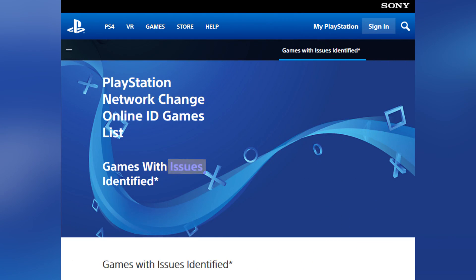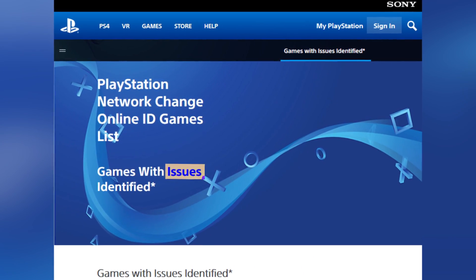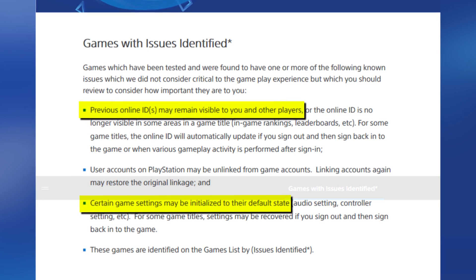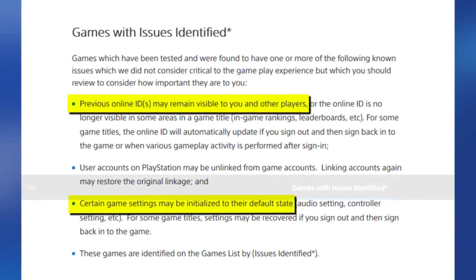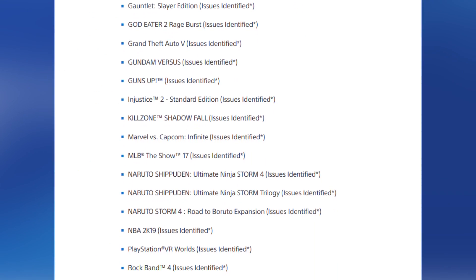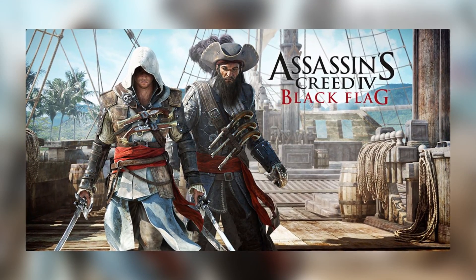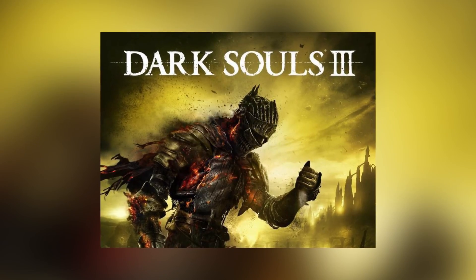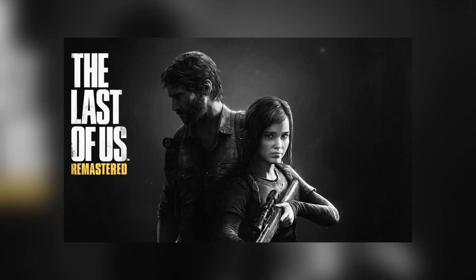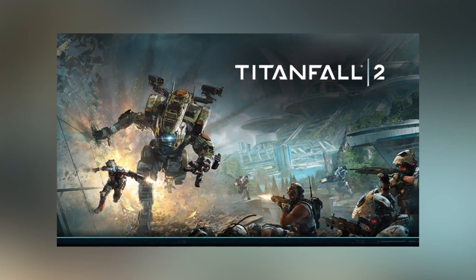There's another category of games that Sony says have issues with the ID change, but they're not super major. Changing your ID might cause game settings to revert back to default, or your old online ID might still be visible. Sony counted more than 30 games under this category. They include Assassin's Creed 4: Black Flag, Bloodborne, Dark Souls 2 and 3, FIFA 17, GTA 5, NBA 2K19, Last of Us Remastered, Titanfall 2, and Warframe.